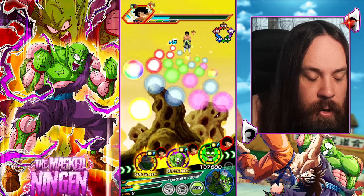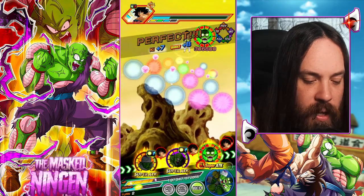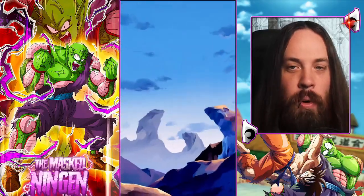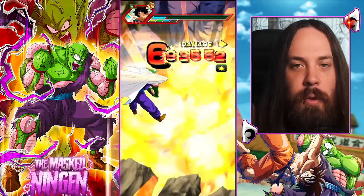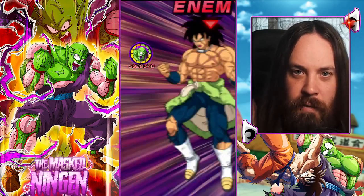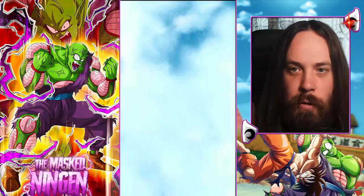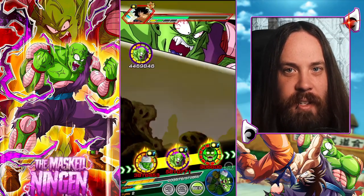It's not guaranteed, but he gets a guaranteed additional normal attack that could convert into a super, and then just by virtue of getting that additional attack — even if it is a normal — it's more likely to trigger the hidden potential. So anytime you go into a rotation with this physical Piccolo and you're below 77% HP, you're missing out on a ton of value, which is kind of unfortunate because in these harder events we want to be getting as many stacks as possible.